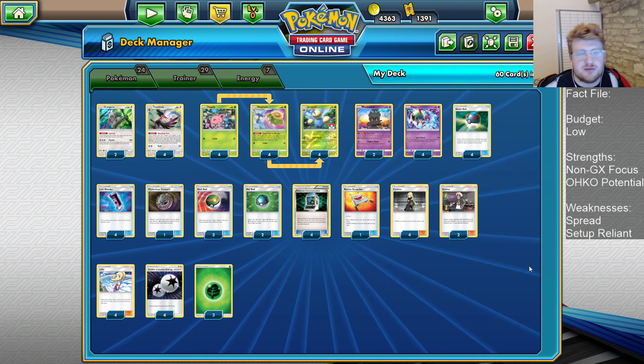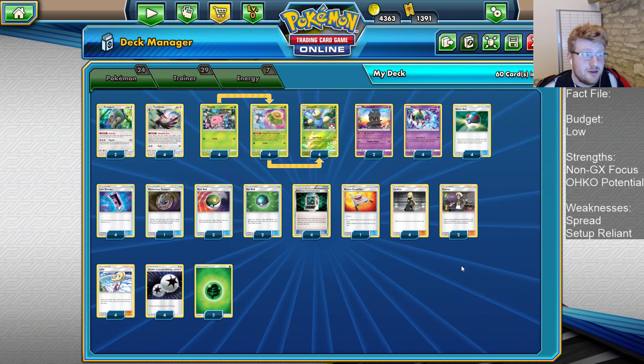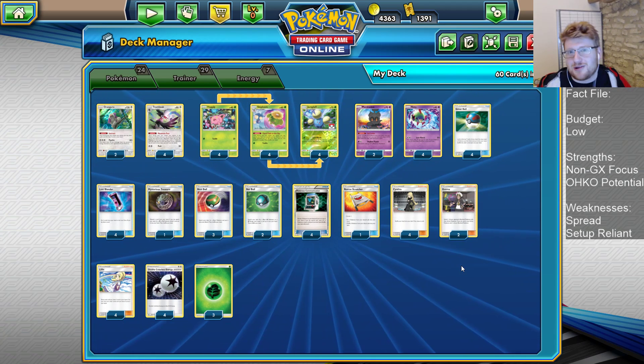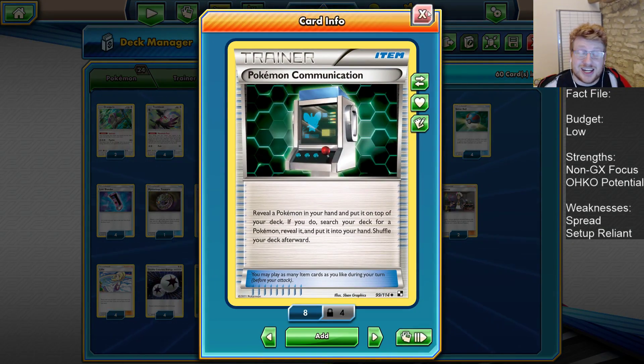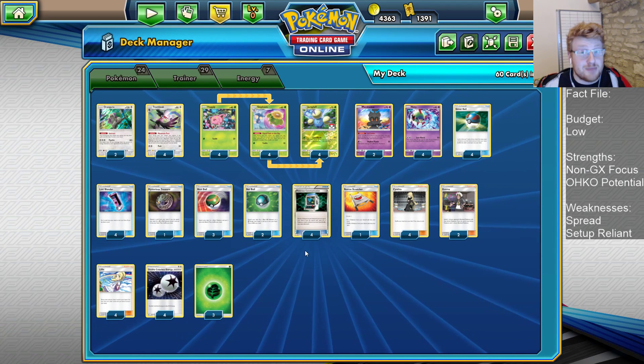Hello everyone, it is Joe here from Omnipoke, the channel that brings you guys everything Pokemon. Today we're looking at Lost March, and this is a team-up Lost March build, even though we're a day before set release. Thanks to the magic of PTCGO coding, they've allowed us to use Pokemon Communication a day early, and this is literally the only card it gains from team-up in my opinion.